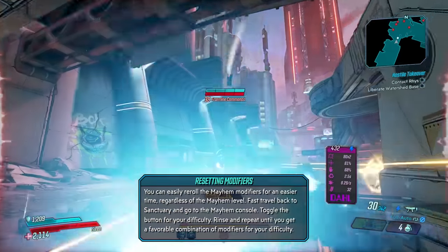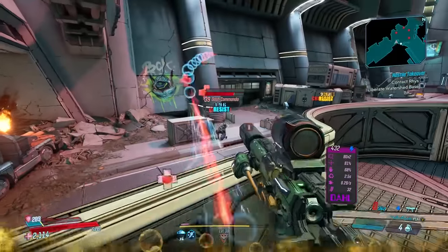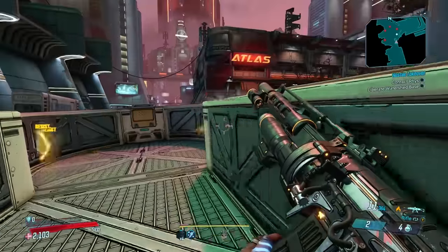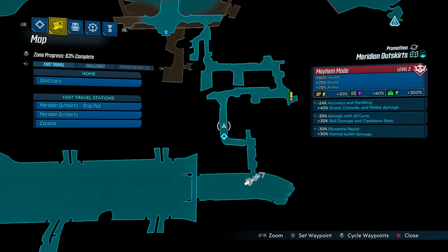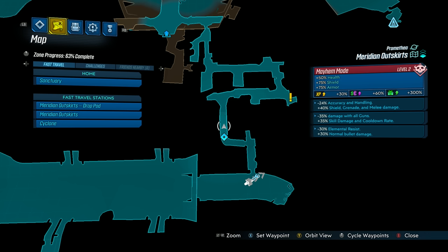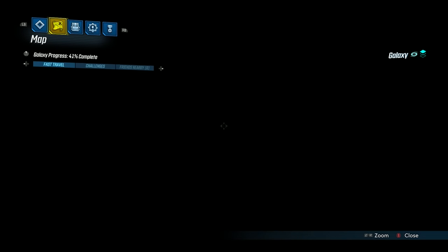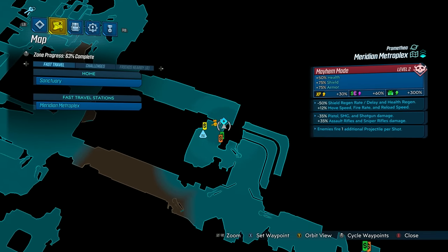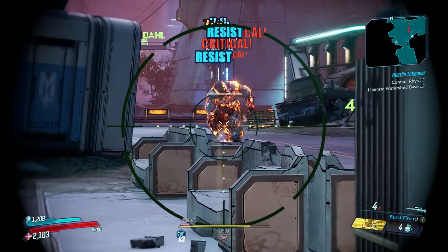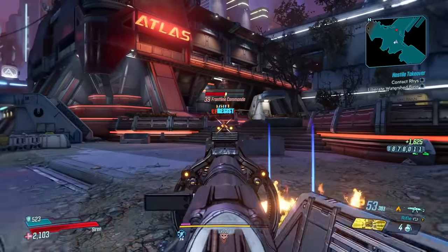Whether you get good modifiers or not can really change your ability to handle Mayhem 2 or get crushed by it. There's a little trick: what you can do is change these modifiers really easily, especially on PC where load times are quick. Activate Mayhem 2, travel to a destination, open the map and see which modifiers are active. If you get really crappy ones, fast travel back to Sanctuary, go to the Mayhem console and toggle the mode on or off. Then fast travel back and you'll have a new set of Mayhem modifiers. It's a little cheesy, but if you're not having fun but still want really good loot, this is a possibility.